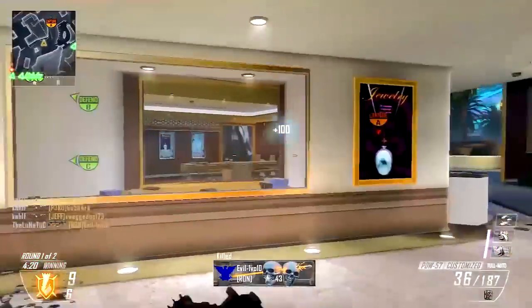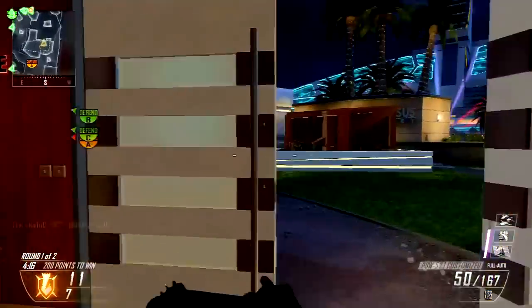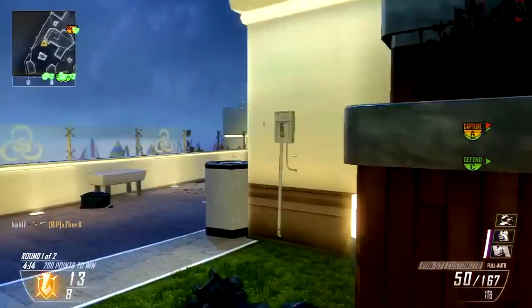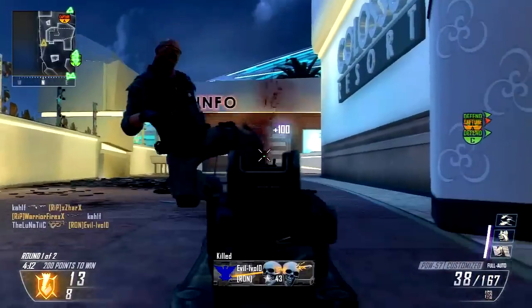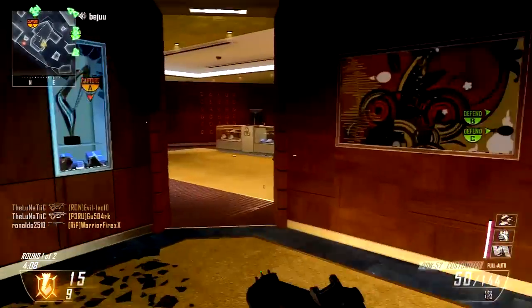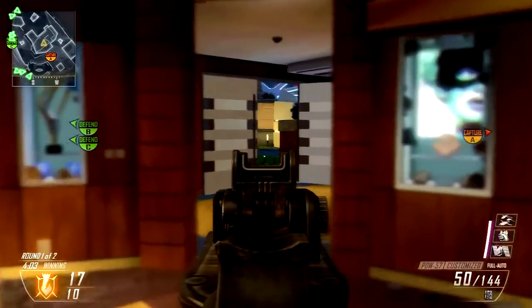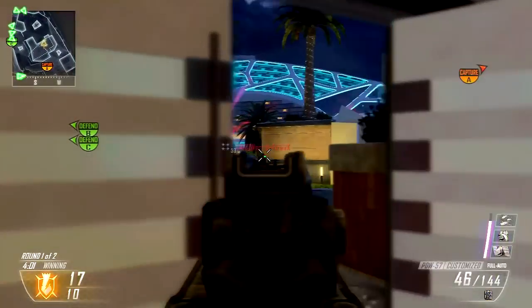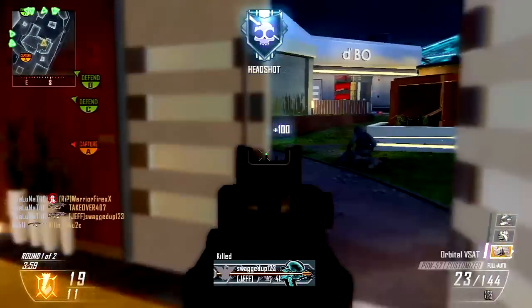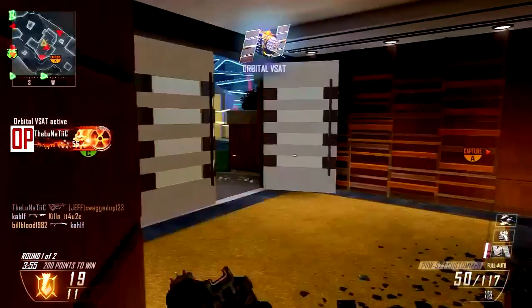Hey, what is going on everyone, this is Lunatic aka the one-man army. This is a 146-kill game on the map Plaza, aka Club Lunatic, using the PDW with silencer and fast mags. My perks were Hardline, Ghost, Scavenger, and Engineer. That's enough about the gameplay — I'm not going to talk about that anymore. Hope you guys enjoy it.